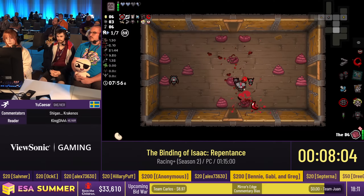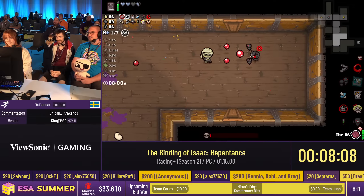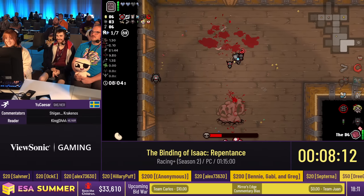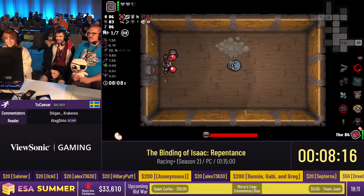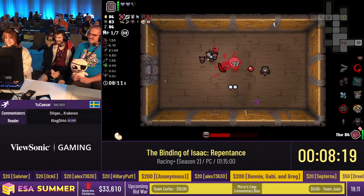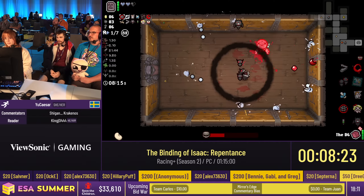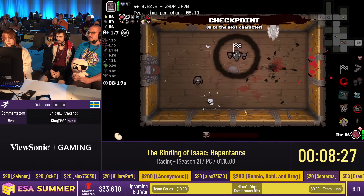You need to think now. Having played Afterbirth+ for a long time and then Repentance comes along and you have to think — that was a terrible thing. Right now we are on the Cathedral, which is the floor just before the last floor. We'll alternate between Cathedrals, Sheol, Chests, and Dark Rooms. This is the easier of the two routes.